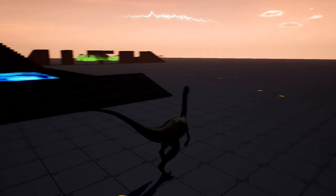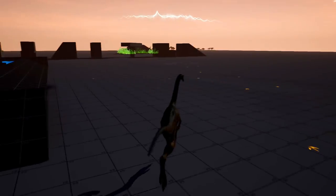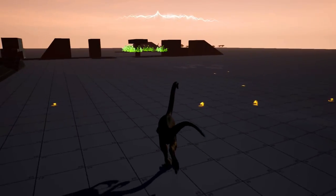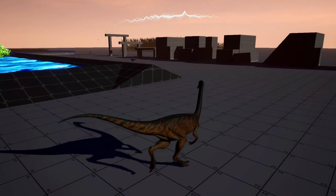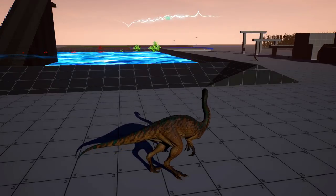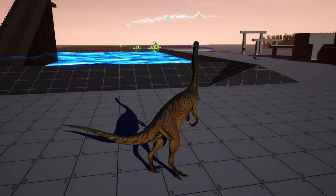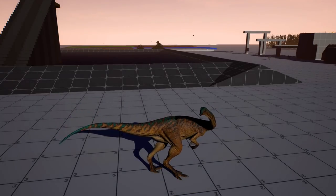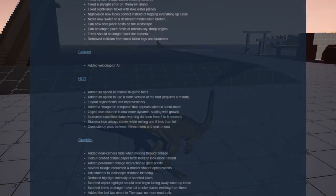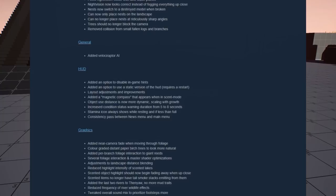Increased condition status warning duration from 5 to 8 seconds, so it stays a little bit longer. Stamina icon always shows while resting and if less than full. Consistency pass between news menu and main menu. And there are some graphic changes and ads and all that.